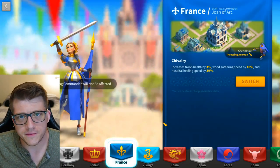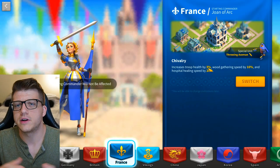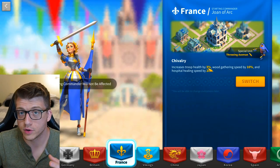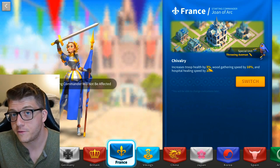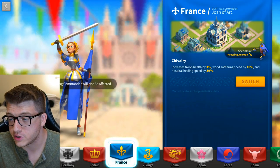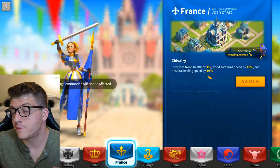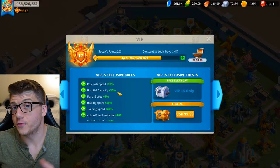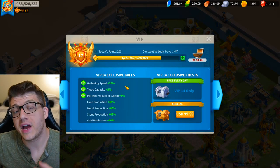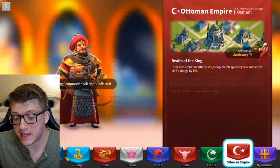For infantry, there's France. What I like about France for free-to-play players is that the troop health bonus is universal. The Throwing Axemen special unit has the highest base health of any infantry unit in general. Also, the hospital healing speed bonus isn't exciting for whales, but free-to-play players below VIP 15 will get disproportionately higher value from it, since VIP 15 is the threshold for the 50% healing speed bonus.